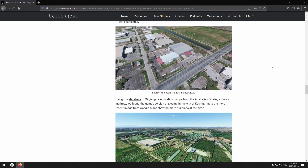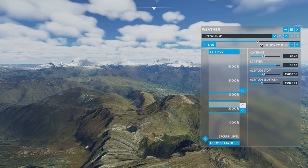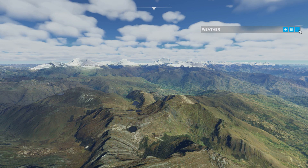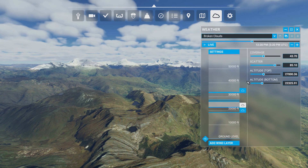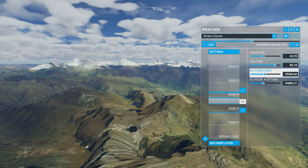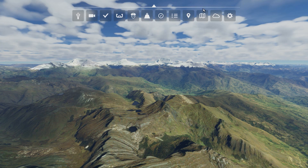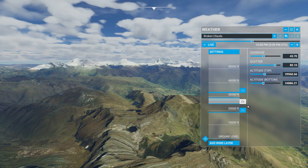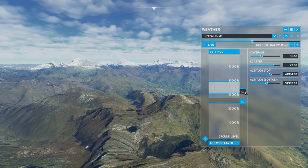We did a little bit of research, and we put it into an article that we published back in August. One of the things that caught our attention the most about the game is that you're not limited to just flying around in your airplane. The game has a cinematic camera feature that lets you set up scenic shots, and it even lets you make changes to the weather and time of day on the fly. So the potential for this game to be useful in geolocation is definitely there, but we found that in practice, the results are mixed at best.